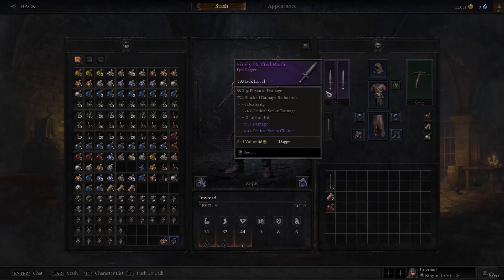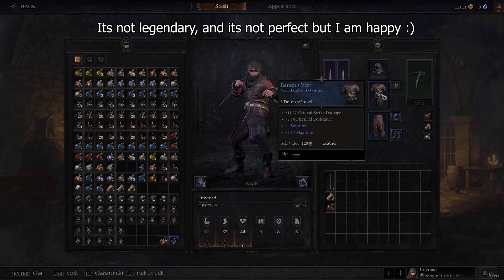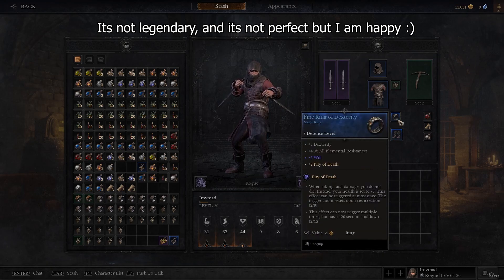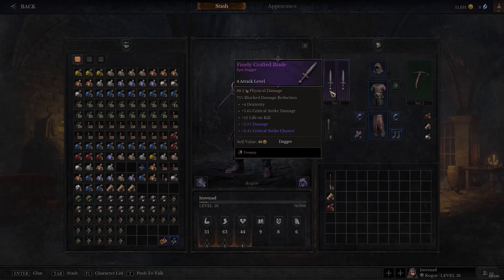Here it is. We've just hit level 20. This is what the gear's looking like. I also want to mention that there are different affixes, or set bonuses I guess you'd say, that I want to showcase here.